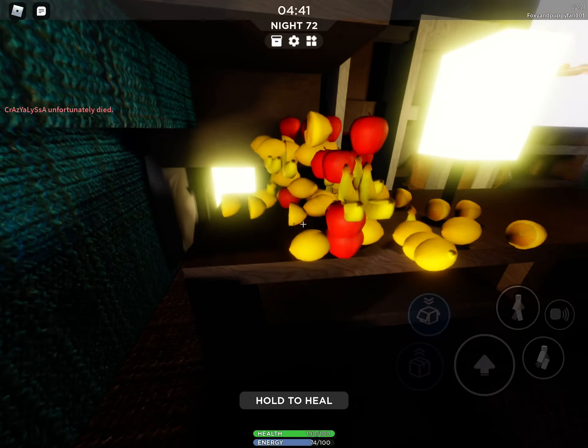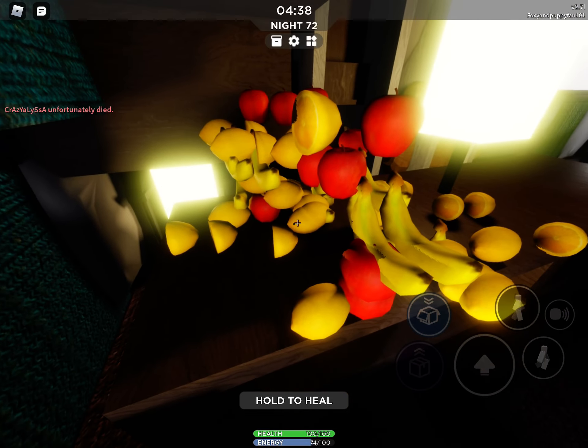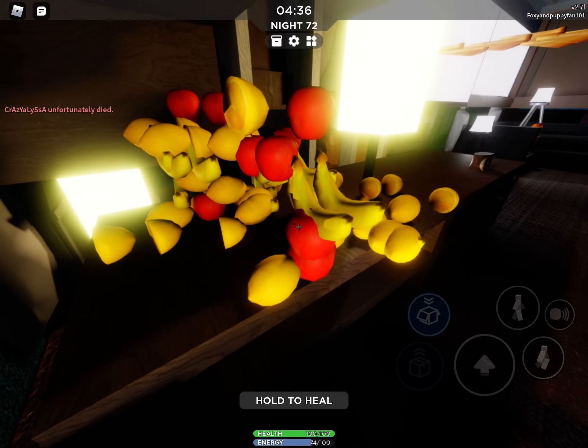So first we'll start with this. This is where we put our fruits — the cut lemons, uncut lemons, bananas, and apples.